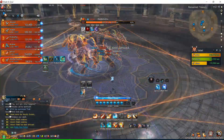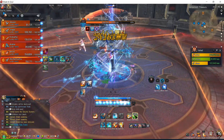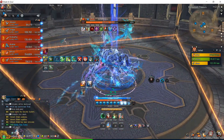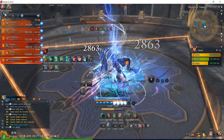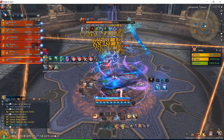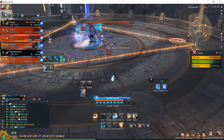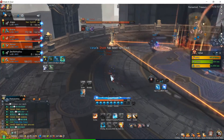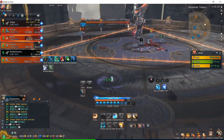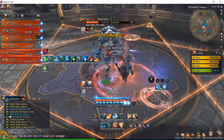So after the axes go back and forth twice, the CC bar will be open and you must CC it. In normal mode, if you miss it, it's fine. But in hard mode, you will get an instant wipe. So you need to CC, and then you can grab, sit, or pin — do whatever you want.